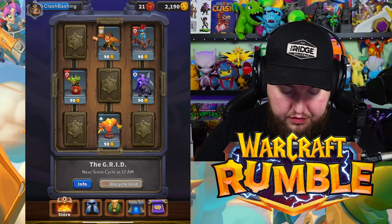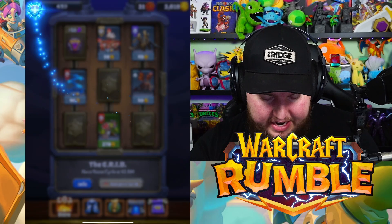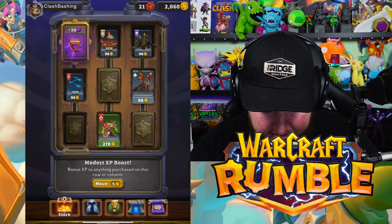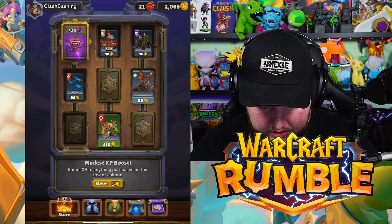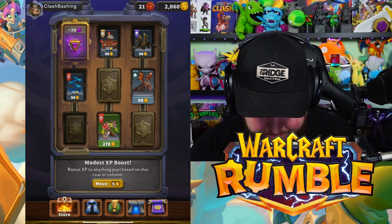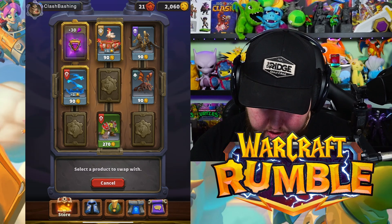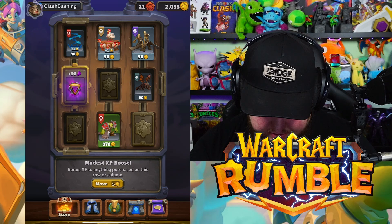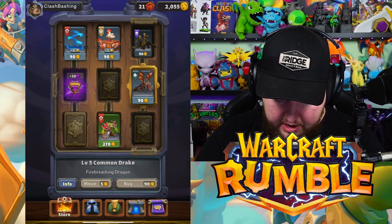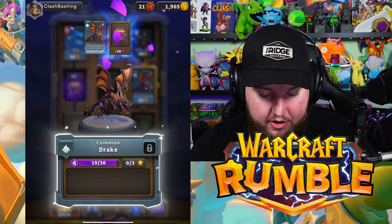Along with daily offers, there's something called the Grid where you get bonuses from buying from the same row or column. I want to try this out right now to get some new units. We get a collection level up! There's an experience boost for anything purchased in this row or column — you can move the bonus around. I want to get the Common Drake since it goes with our hero Rend — and there's our bonus.